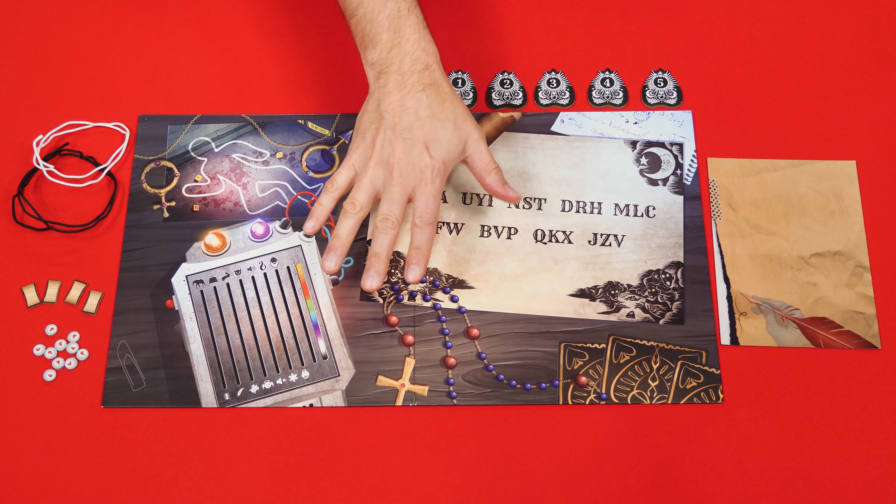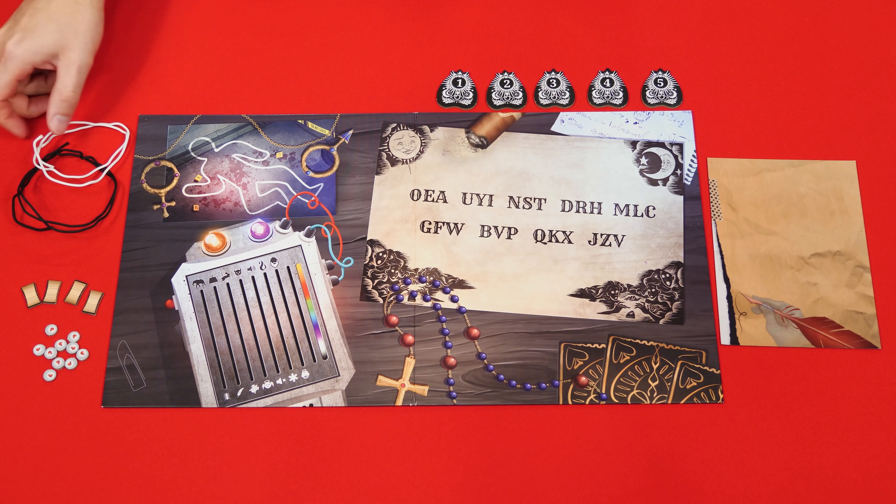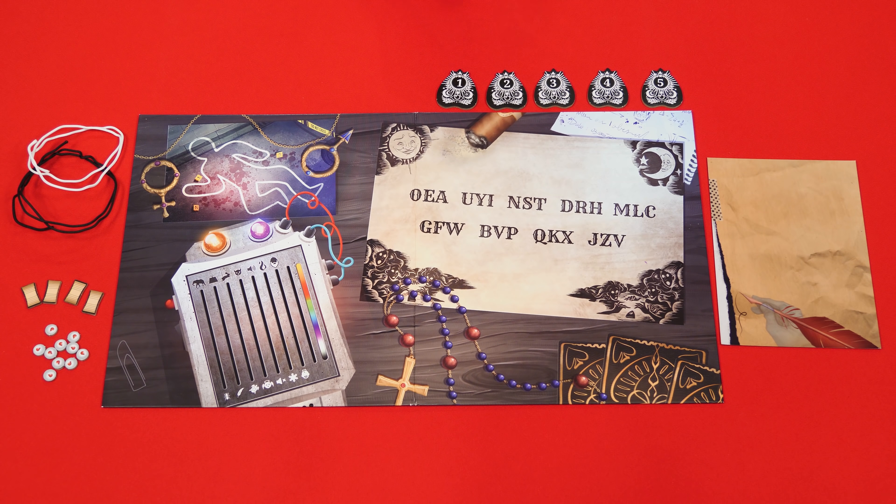To set up, place the main board and quill pen sheet in the middle of the play area, and nearby put these hangman knots along with the ghost meter, wound and talking board tokens.